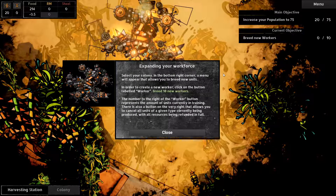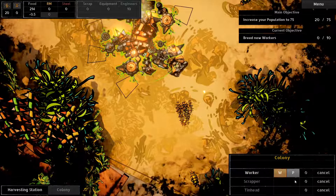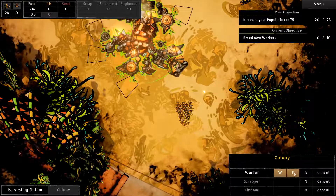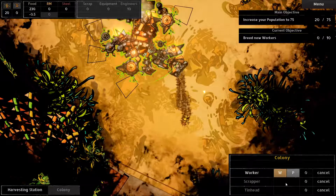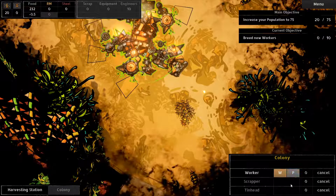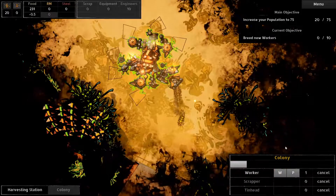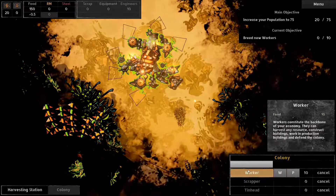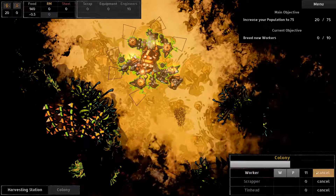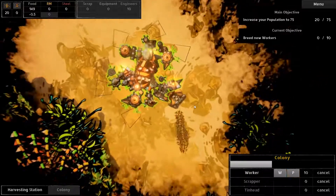Select your colony bottom, breed 10 new workers. He's currently in training. There's also a button that allows you to cancel. I need to select - why does - what's that? I like that drum noise. Oh no, I only wanted to get one - whoops. WP, WP. No clue what it means.